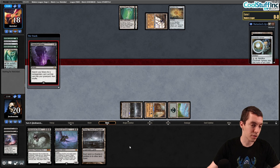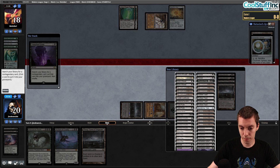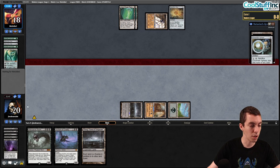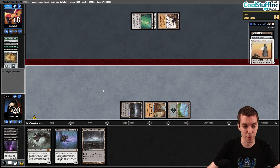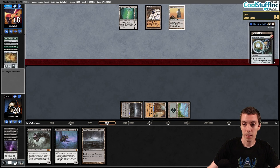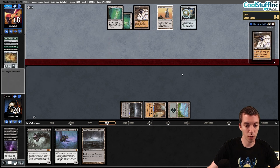We play Unmarked Grave to get Unburial Rites. Now any white source is also a good draw. We have a second Urborg — thanks but no thanks. We'll just say go. Not an amazing spot but reasonable. Now we're drawing to any Persist, and Liliana would be fine too. They now have Tron so the top of their deck is very live — there's pressure on us to actually kill them or do something.